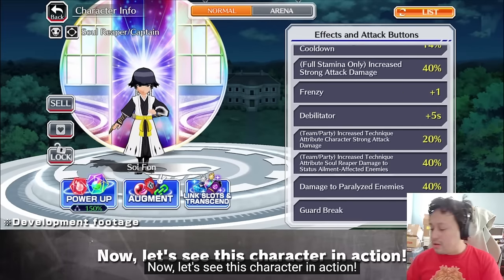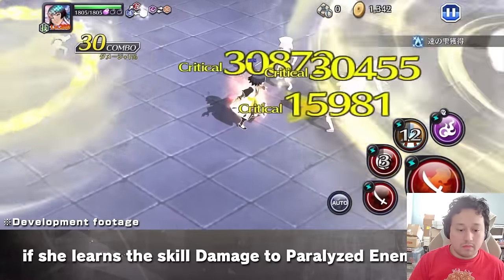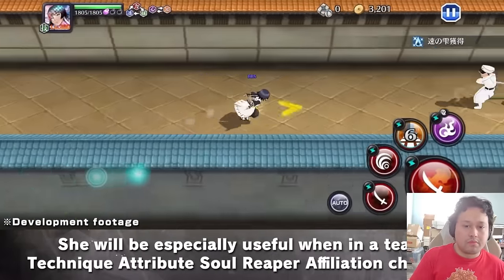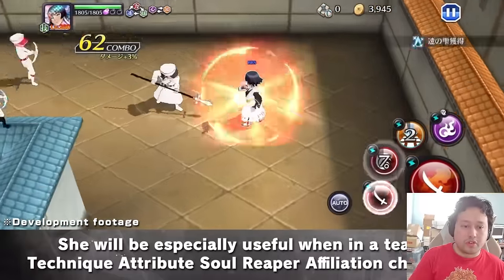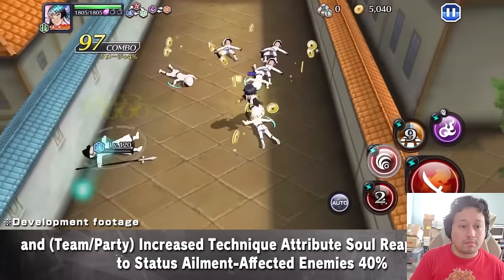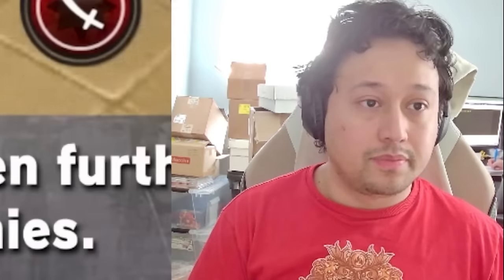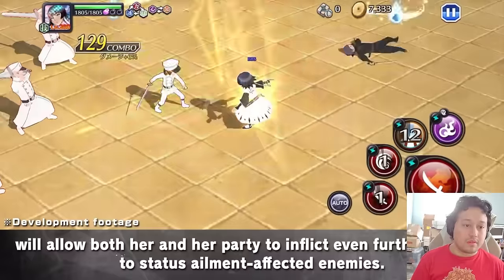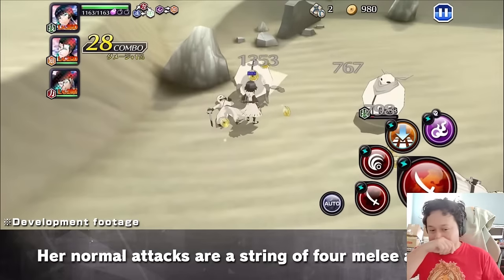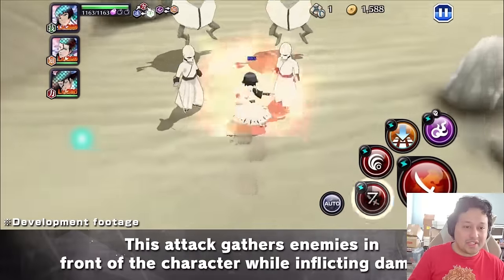I do like Retsu's trap. That's a really weird strong attack — the delay on it I don't really like. Is that a plant vortex? Do your second strong attack, let me see that — that's a plant vortex. Plant vortexes in 2024, that's actually crazy. It's horrible.